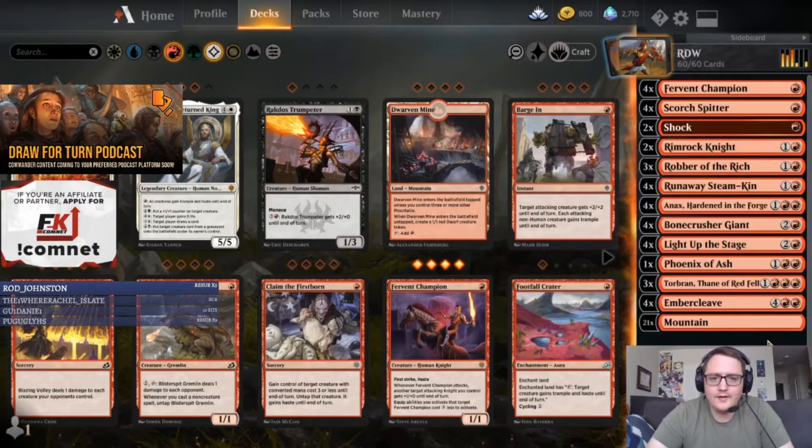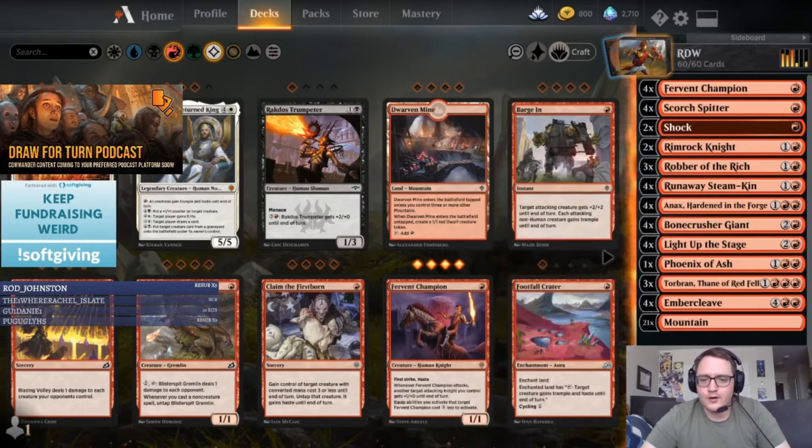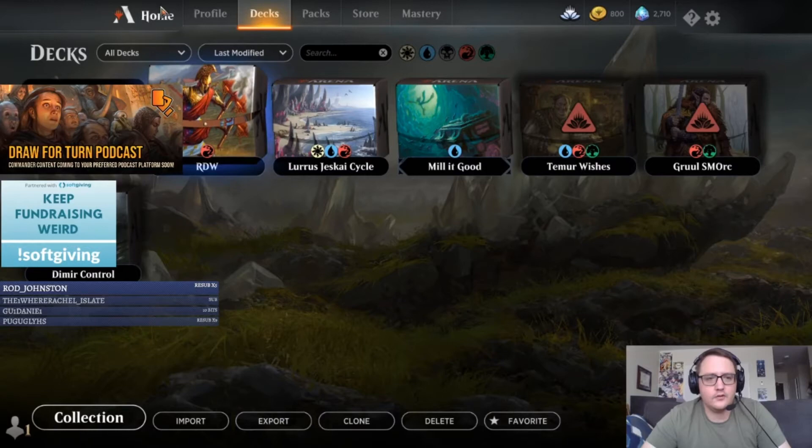I'm going to be doing some Red Deck Wins on ladder today — a pretty standard build. I don't have any Castle Embereth, still working on building my collection. No rares feels bad, and I'm still missing one Robber of the Riches. The deck has Fervent Champions, Scorch Spitters, Shocks, Rimrock Knights, Robber of the Riches, Runaway Steam-Kin, Annex, Harden the Forge, Bone Crusher, Light Up the Stage, one Phoenix of the Ash subbing in for a Robber, three Torbrand, four Ember Cleave, and 21 Mountains. Pretty straightforward deck.